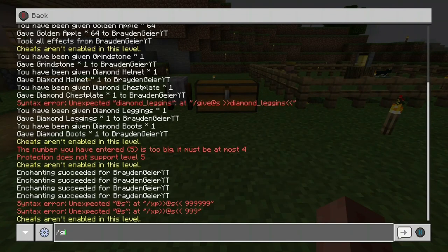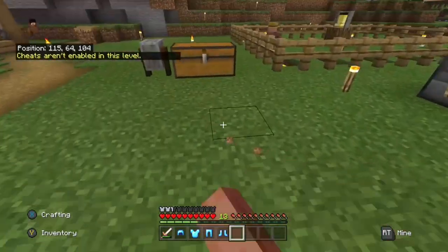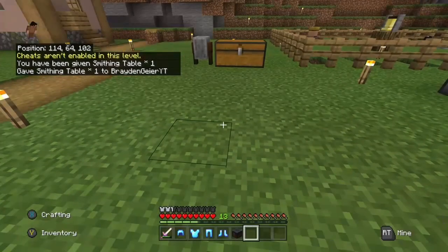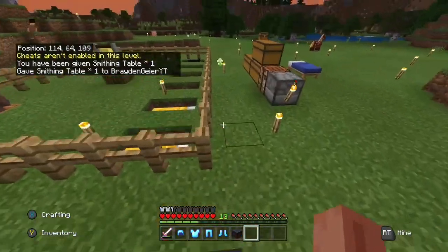You guys can clearly see that if you type in slash give at self — because when you have commands activated you can easily do this — and then you type in what you want. So I tried smithing table, and it says cheats are not enabled in this level. So what you want to do is delete the space between the slash give and the at self, and then it instantly gives it to you when you hit enter.